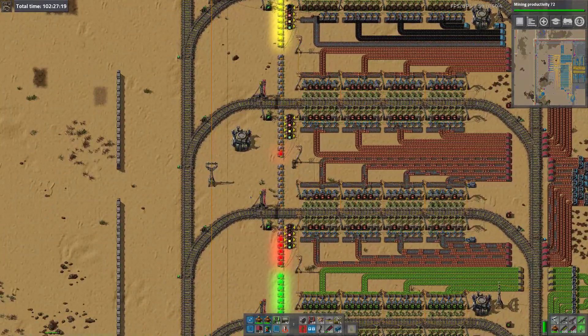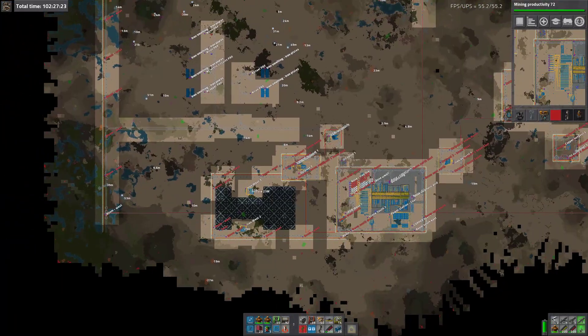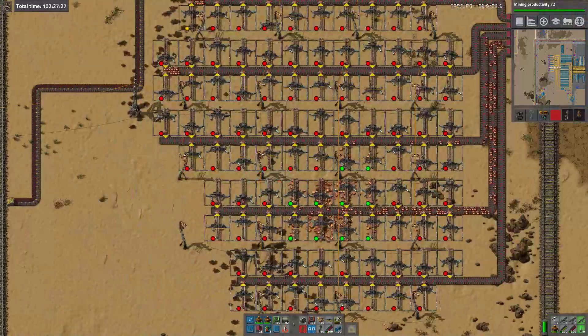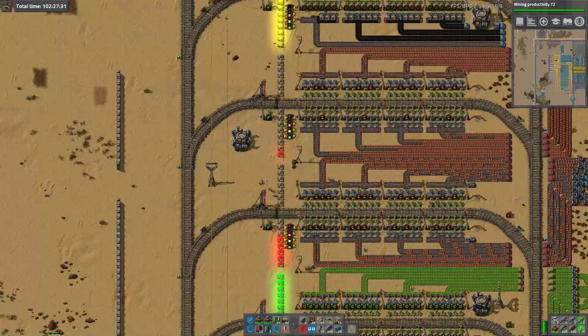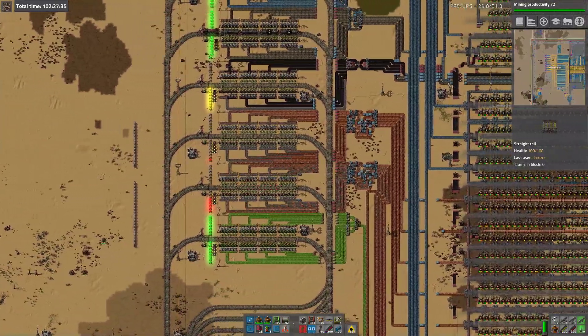There's a reason for this, which is that all of our copper mines are basically mined out. Look at this - we're down to this, and they all look a bit like that. The copper has basically all been being turned into red circuits and green circuits.